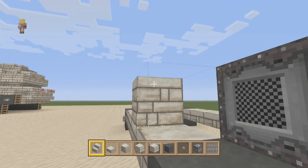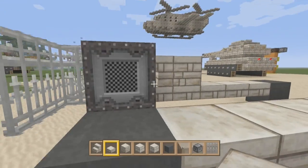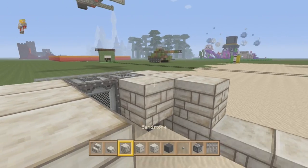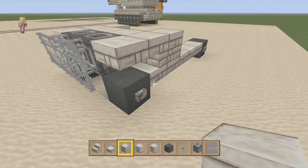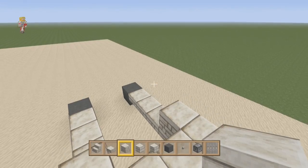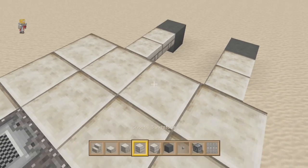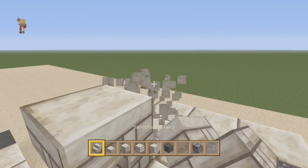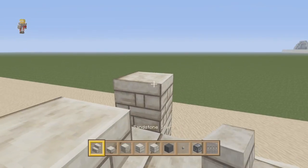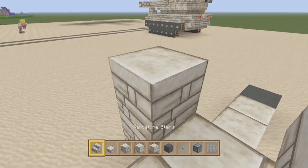I'm going to go with this one because all the stairs and stuff are all like that. We're going to put an upside down stair and another slab. And then on this side, do the same thing. I'm going to attempt to do this as tutorial as possible — I don't know how well I can do a tutorial on something that I've never built before. But that's looking like an okay front. Then from here, we're going to place blocks underneath there, a block there, a slab there, a stair there, a stair there. This will be our windscreen.